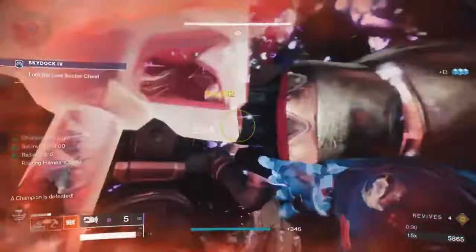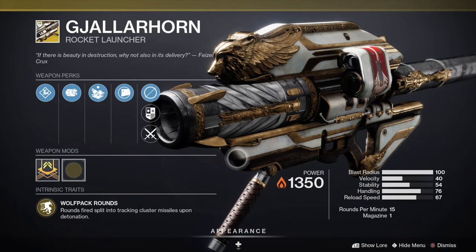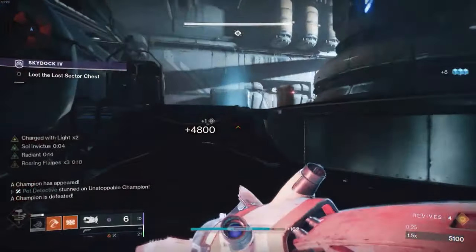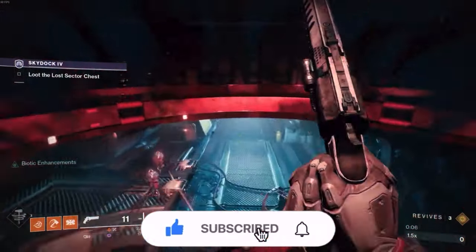Make sure to use the Hammer Titan to complete this Lost Sector a lot faster, but if you're not a Titan you can use Lament and Galahorn with whatever energy and kinetic weapon you want. You can get exotics from this Lost Sector more efficiently as you can skip most of the enemies.